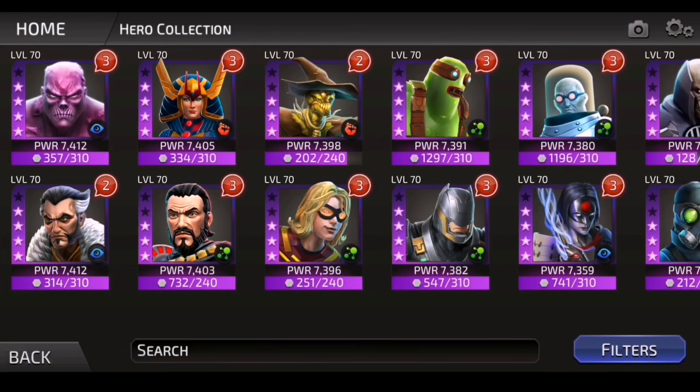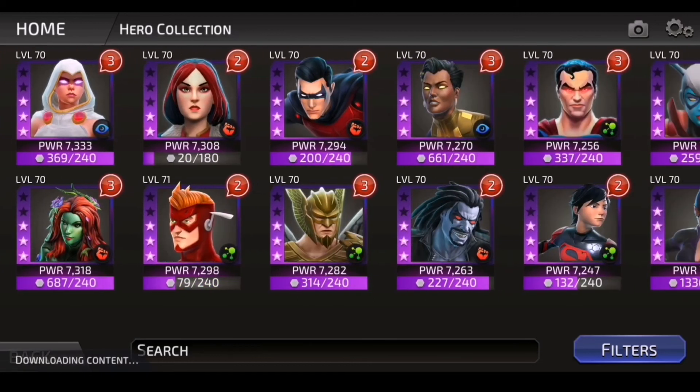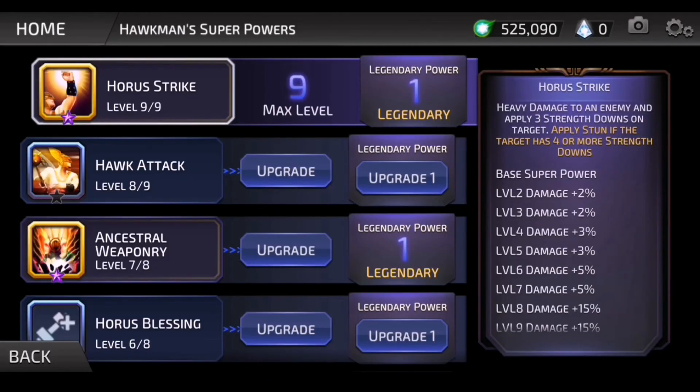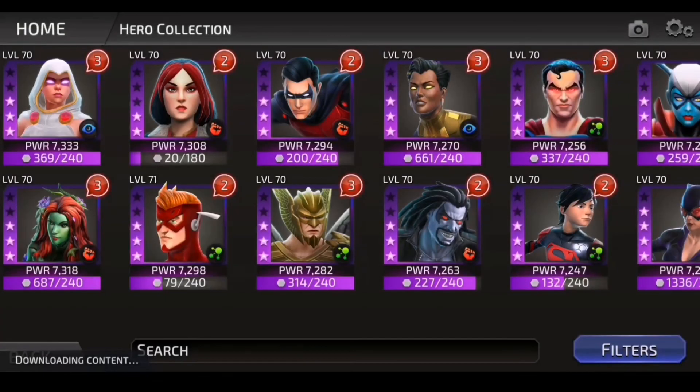Mr. Freeze isn't a bad alternative but he's not great either. Does Hawkman... I haven't used Hawkman in a minute. He applies stun if the target has four or more strength downs — so the strength downs need to be on him already before he applies his stun.